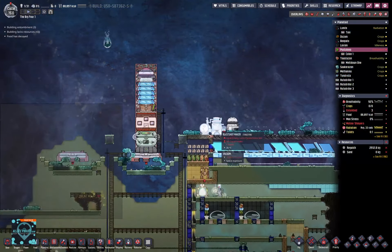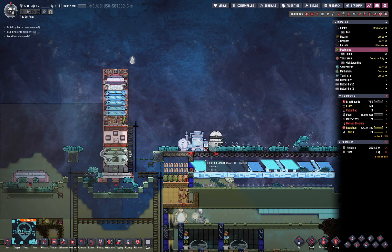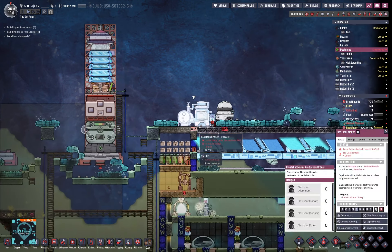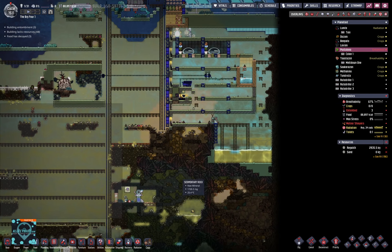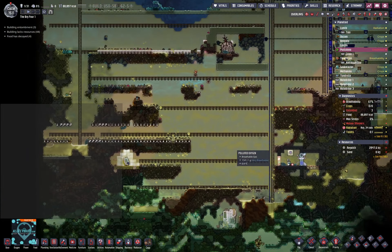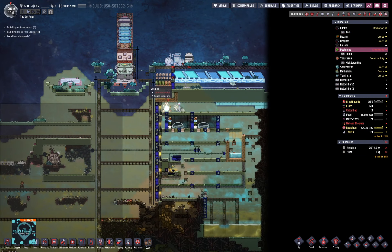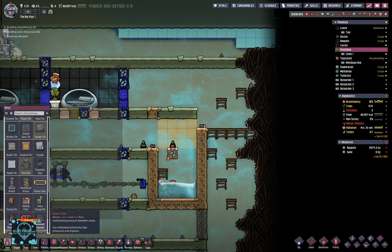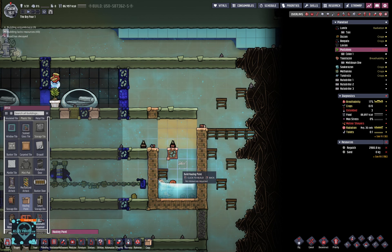Blast shot is in production — cannot. Simply cannot do blast shot in production. We don't have cobalt, we don't have aluminum, we don't have copper, we don't have iron. We did not bring any of that — that is an achievement. I think we might have to return home. But we're going to put in here some liquid, and that is going to be water, my favorite.